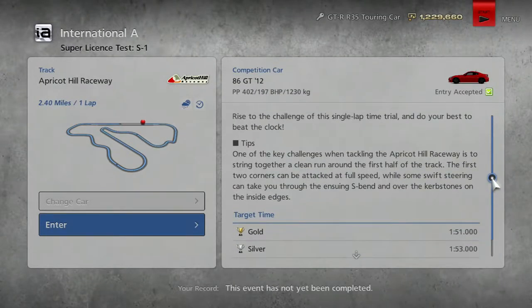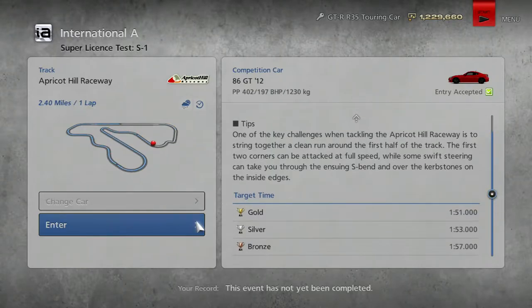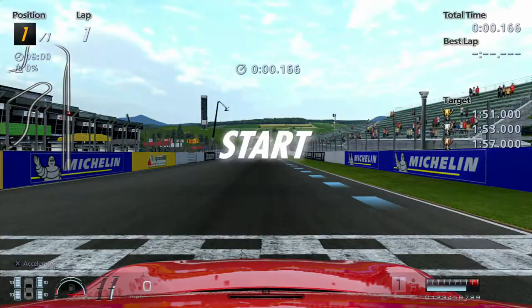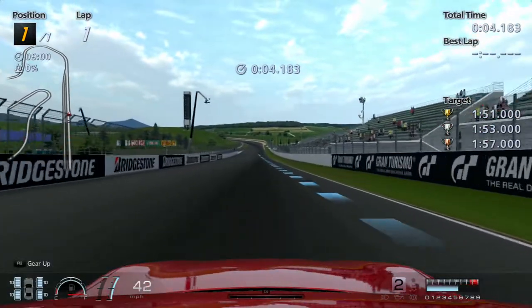The tips say one of the key challenges when tackling Apricot Hill Raceway is stringing together a clean run around the first half of the track, which is the sweeping section. The first two corners can be attacked at full speed — interesting. We'll have to take that on board with swift steering through the S-bends. We're aiming for 1 minute and 51 seconds. Toyota GT86 around Apricot Hill Raceway. Let's do this.